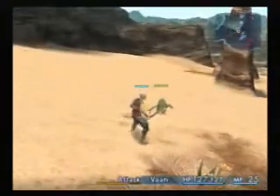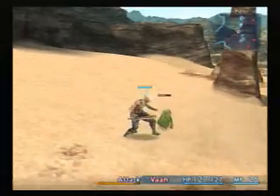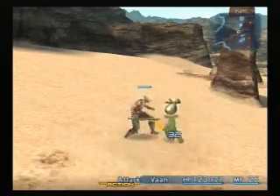Enemies that have green health bars are not hostile. They will not attack you unless you attack them. Enemies that have red bars will attack you on sight.